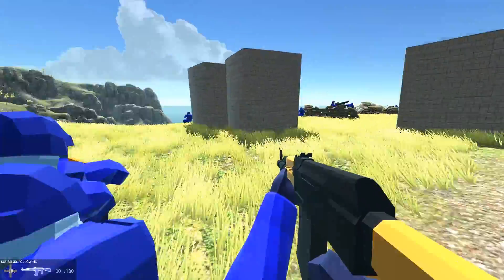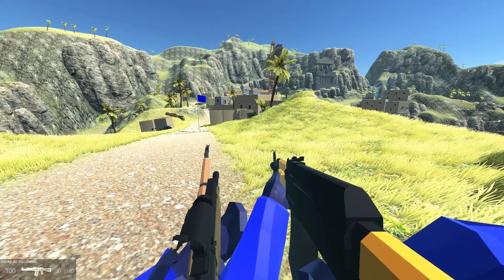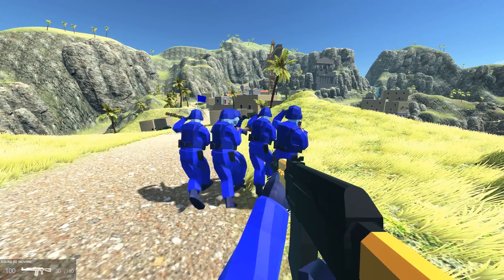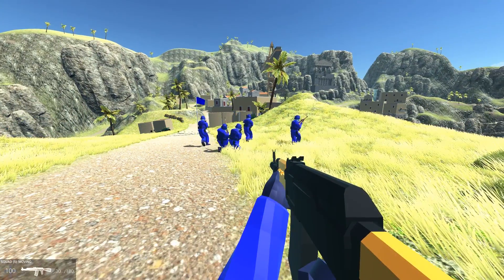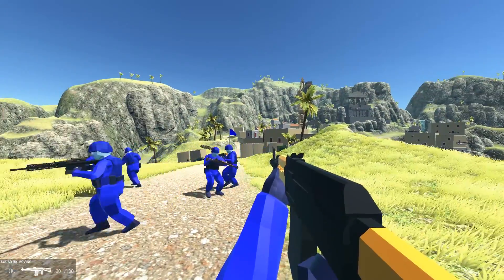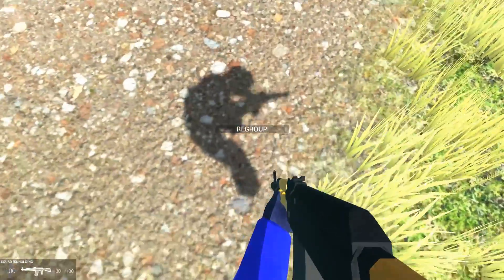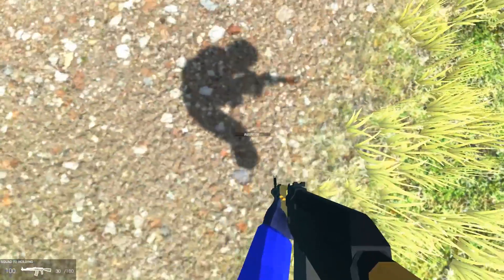Once you have it assigned, or once you realize where G is on your keyboard, just press it and teammates will walk to that location where you were aiming while pressing it. If you hold down that key and move downwards, they will regroup — that means follow you.